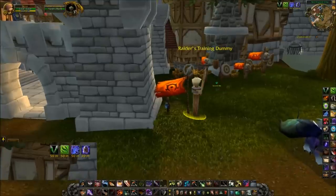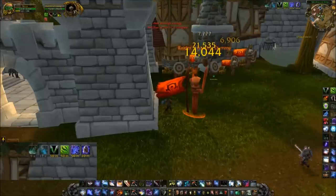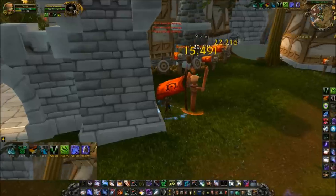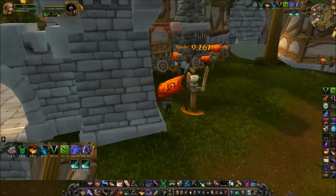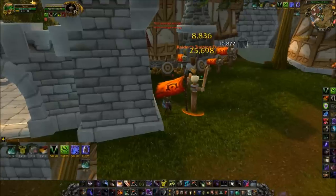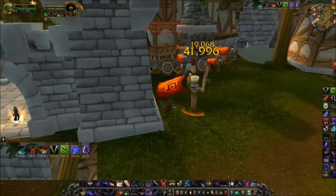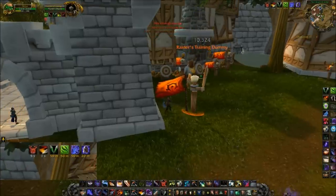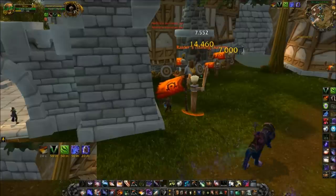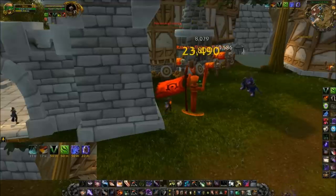I'm going to attack this dummy using our basic rotation, but without any cooldowns or openers. First, we want to ensure that Revealing Strike is up on our target. Second, we really want to get Slice and Dice up as quickly as possible, even if we're not yet at five combo points. From here, things get pretty simple: use Sinister Strike to get up to five combo points, then either refresh Rupture if it's not on our target, or throw it right into Eviscerate. I'm at five combo points — Eviscerate. Building up to five combo points. My Slice and Dice is about to fade; I'm not at five yet but I'm going to refresh it anyway. My Revealing Strike is about to fade, so refresh it. I'm up to five — I don't have a Rupture on my target, so I'll use Rupture.